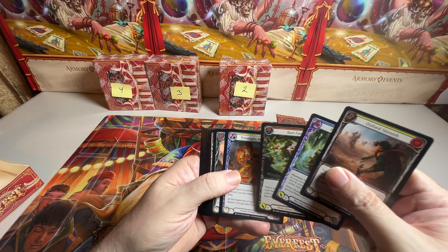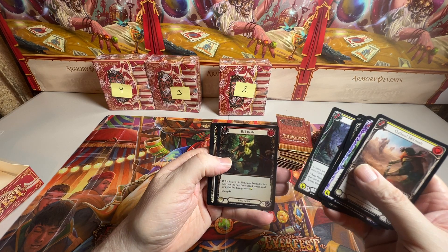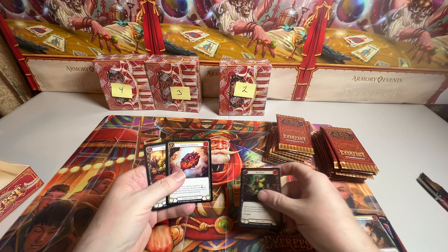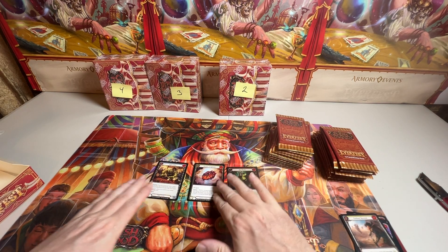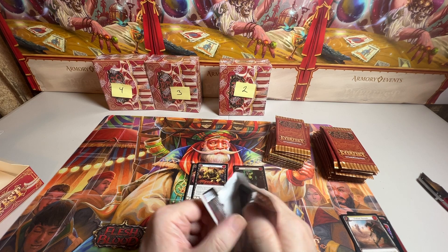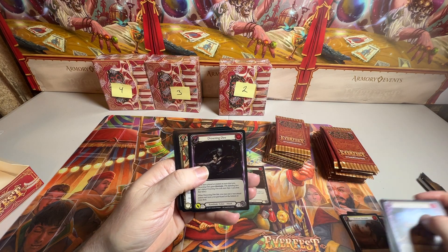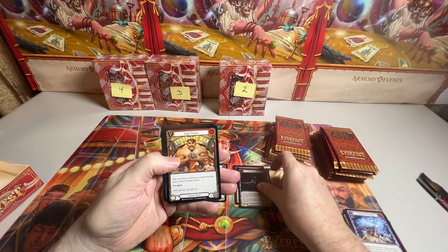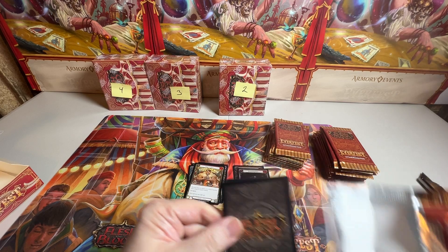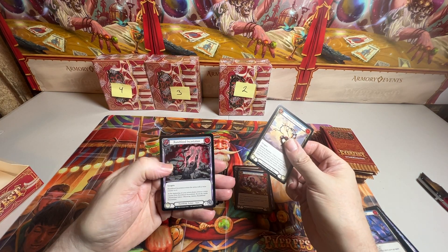All right. It looks like we're going all the way back to the foil, and then a rare and then a rare. It's been a minute — different products, different rules. Now on this stuff, we are looking for the foil. The foil is where good things happen. There is a common foil, a rare, and a rare. Because we have EA foils in this — rare foil this time, and a rare, and a rare.